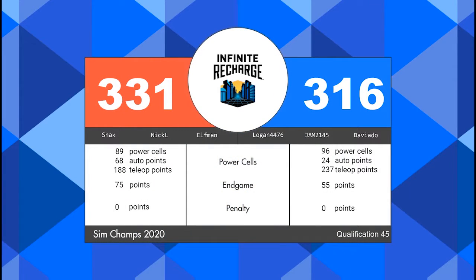Final results incoming. This one's going to the Red Alliance, 331 to 316. Red Alliance walking home with three ranking points — two from their win and one from shield generator operational status by scoring 65 or greater points in endgame. Blue Alliance not going home empty-handed; they earn a bonus ranking point by scoring greater than 90 power cells. That's the end of our qualification round, meaning our Alliance selection will be starting momentarily, just like our tournament director Nick shared with us before the match.